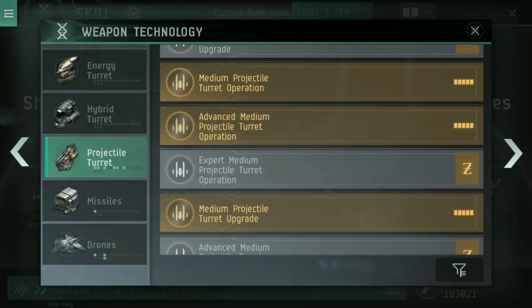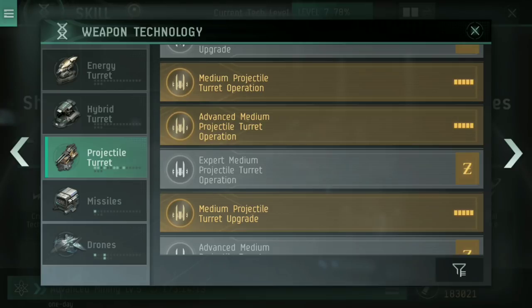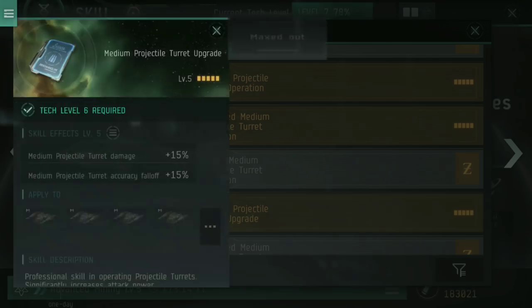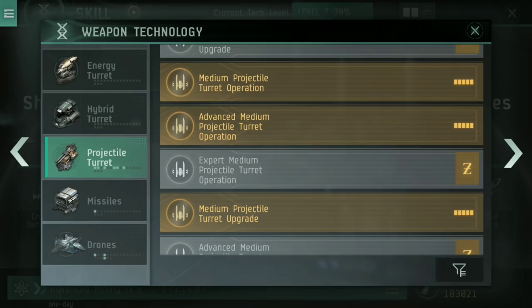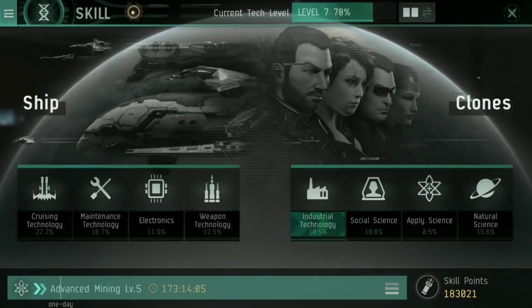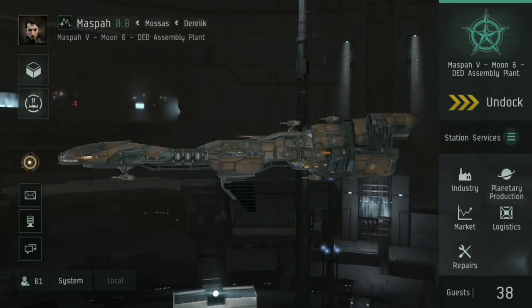In my case, I have also gone into medium projectile turret operation, advanced medium projectile turret operation, and medium projectile turret upgrade. So yes, I've got additional damage for my medium projectile turrets, additional tracking and additional fall-off as well. But ultimately, a lot of people who first upgrade won't necessarily have those skills. If you don't have the skills to get the most out of your turrets, you are going to notice a DPS decrease.